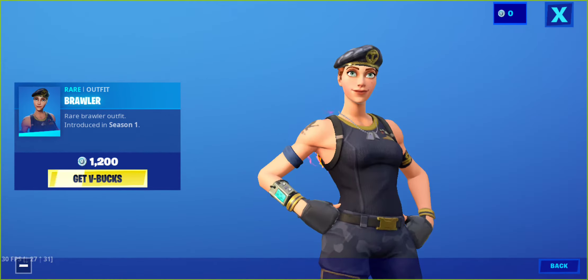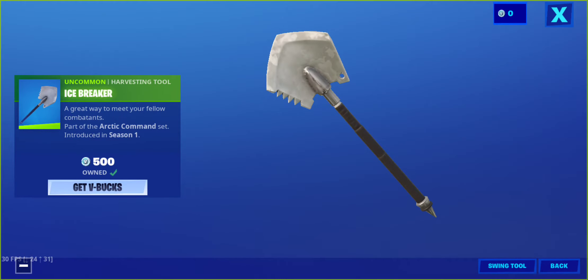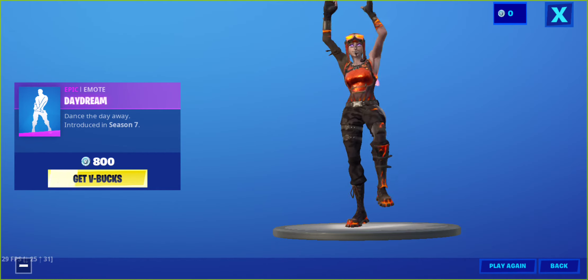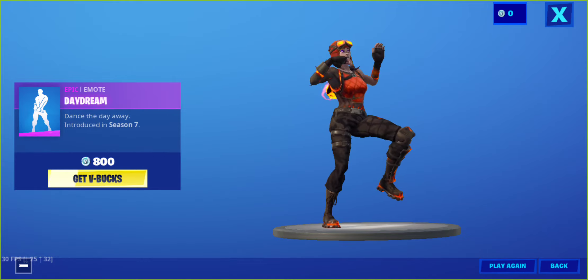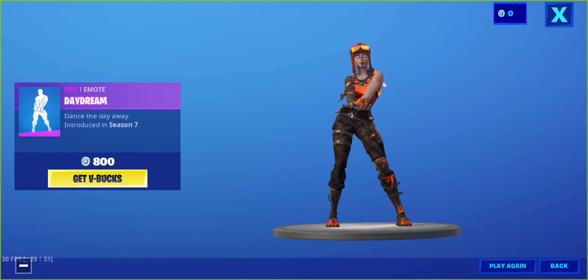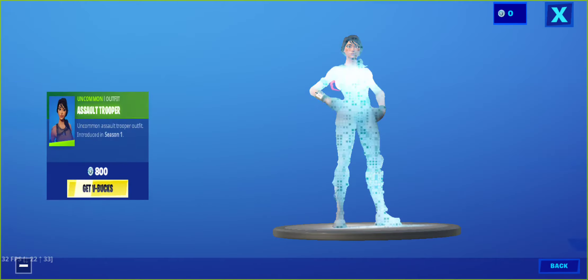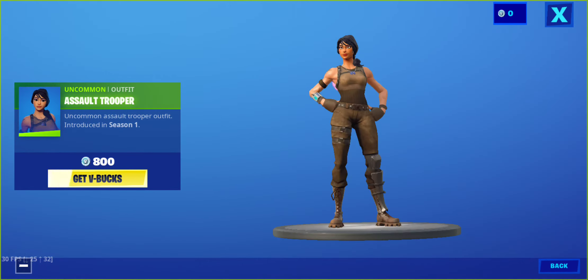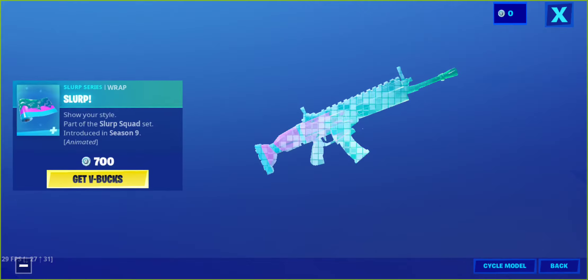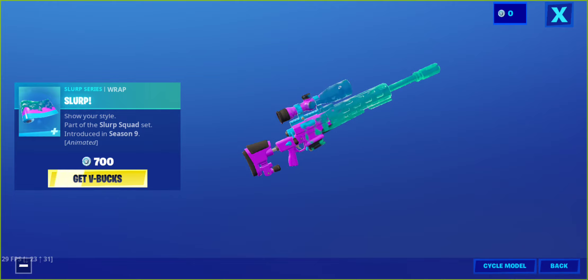Next we have Baller — pretty OG skin — with the Icebreaker harvesting tool and the Daydream tool. We also have the Assault Trooper skin from Season One — this is pretty nice and simple. We have the Slurp wrap, part of the Slurp series — pretty nice and refreshing.